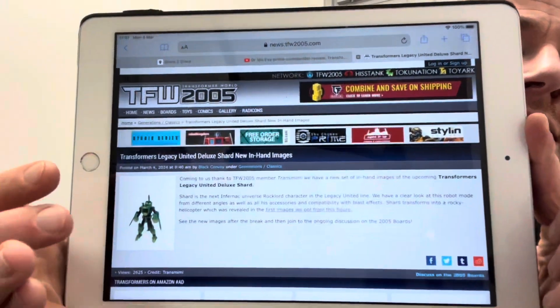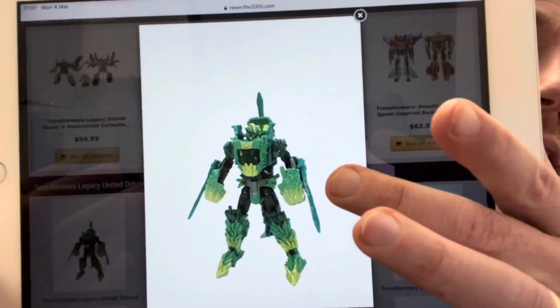Hello everybody, this is Tory Zara, and for this quick bonus news update video I've got some more images of a figure that's really intriguing me. We first saw this a few weeks back — this is Legacy United, this is their next Rock Lord. We've obviously had the motorbike, we've had the truck, this is Shard, and this is the helicopter.